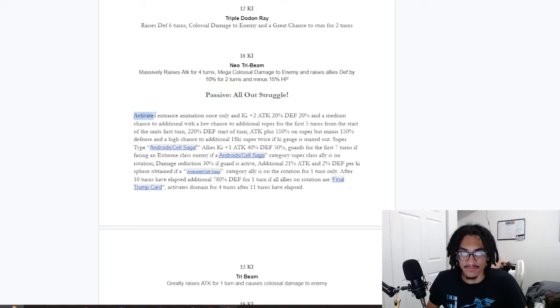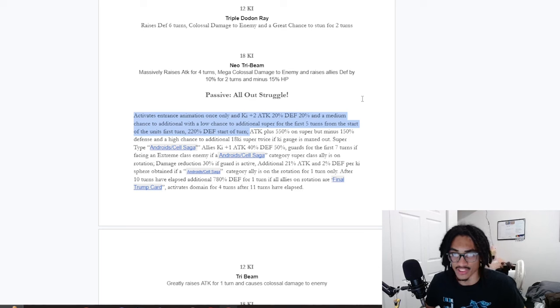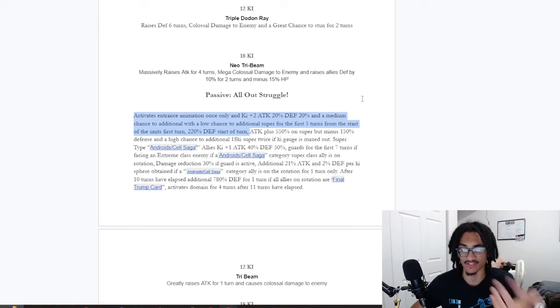His passive is called All-out Struggle. He activates interest animation once only and gets 2-key: 20% attack and 20% defense. He also has a medium chance to additional and a low chance to additional super. So he has a 30% chance to do an additional normal — go ahead and let me know if I'm reading that right. That 30% chance of a normal has a low chance of it becoming an additional super for five turns from the unit's first turn. And he gets 220% defense at the start of turn. He does have a low amount of attack and defense, but he has that additional super attack chance — super low for those first five turns — as well as that 220% defense, which is core to his kit.